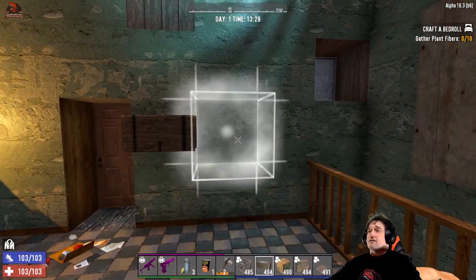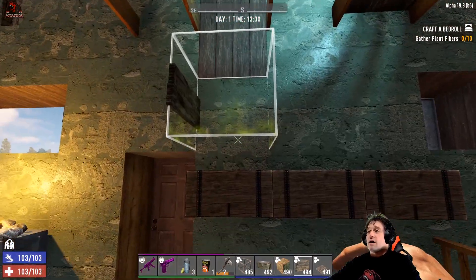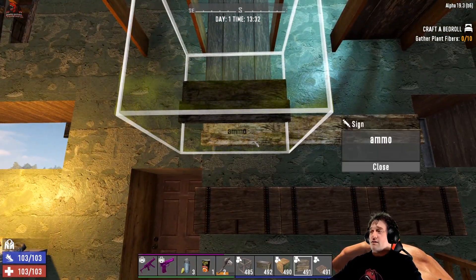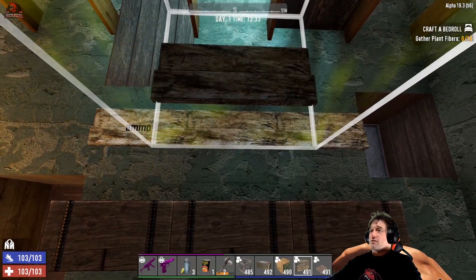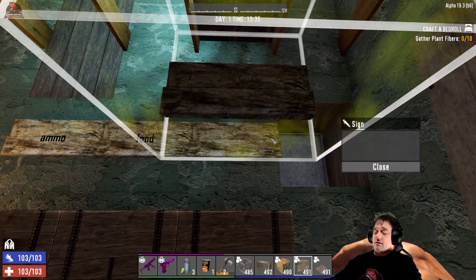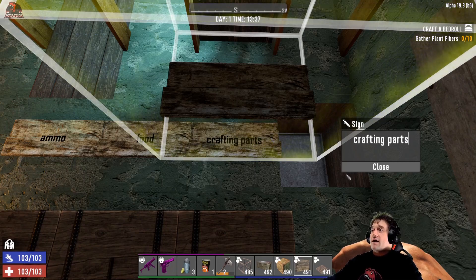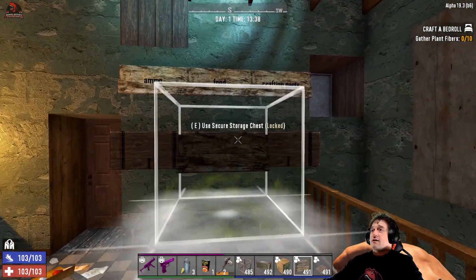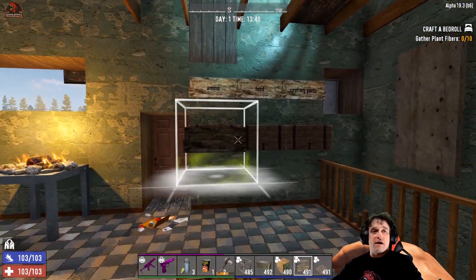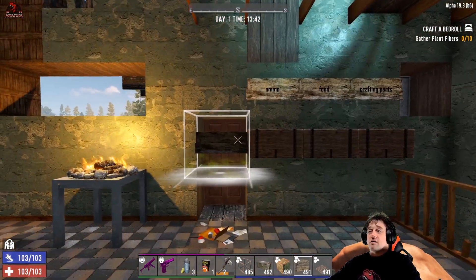Back in the day, you used to take your storage — your secure storage chest — put them on the wall, and you would take a sign and throw it up above. You'd edit and say 'ammo' in this one, then go over here and hit 'food,' and then hit 'crafting parts.' That is how you would keep track. In a small base like this, that's how you'd do it. Once you got bigger, you'd have sections of like eight boxes of ammo, eight boxes of food, and so on and so forth.